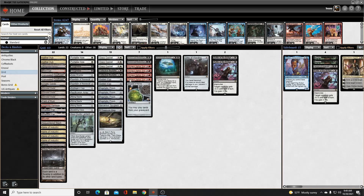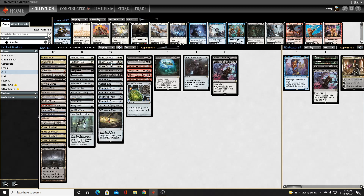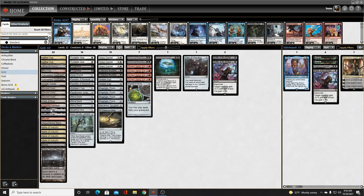There's also some backup removal in case our opponents have large creatures or we don't have Grid yet. We have two Bontu's Last Reckoning, two Battle at the Bridge, three Glass Caskets, two Portable Holes, and one Pacification Array that we can tap things down with, including other artifacts — and we can tutor for it with our Inventor's Fair. Another interesting interaction is we can use Inventor's Fair to tutor for Crucible of Worlds, then use Crucible to get back Inventor's Fair and have a recursive engine that should help us win the game.